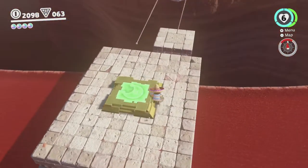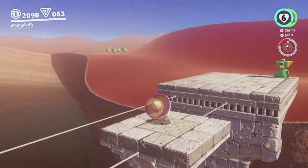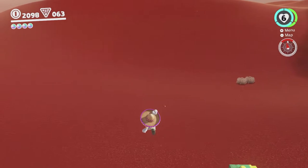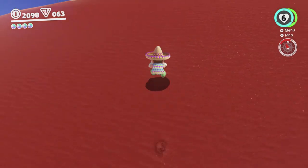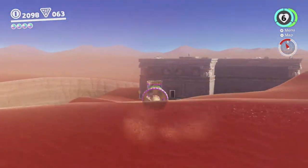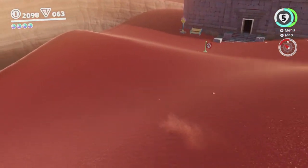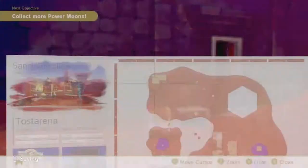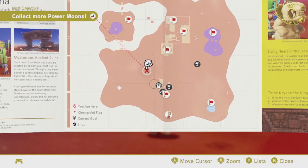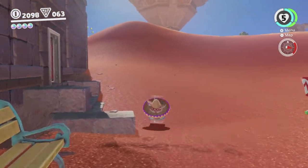I believe we can do the first Koopa Freerunning segment. Basically you have to cross the whole desert — it starts over here at the building that contains the Bullet Bill maze, the one you can cheese really easily and just jump on top of. But the Koopa you talk to to start it is usually standing right here and they're not here yet. Maybe it only opens up once you hit the moon rock. Weird.